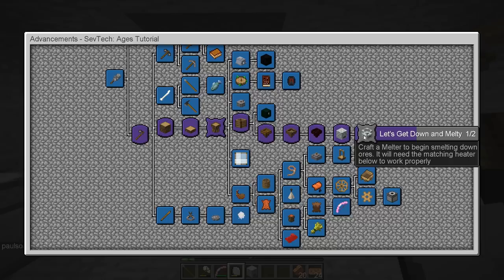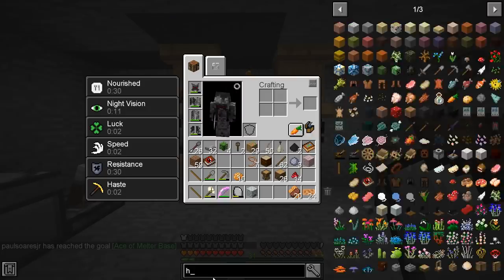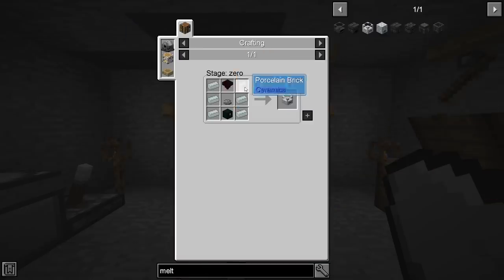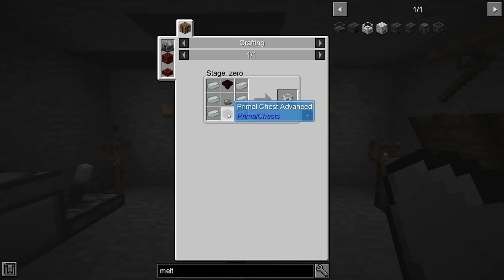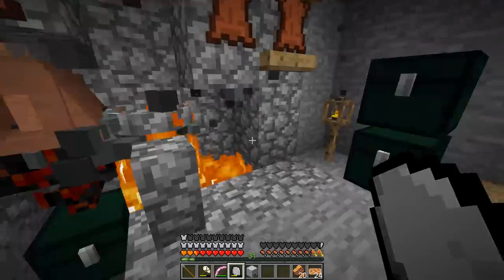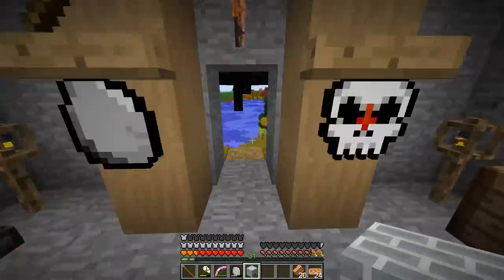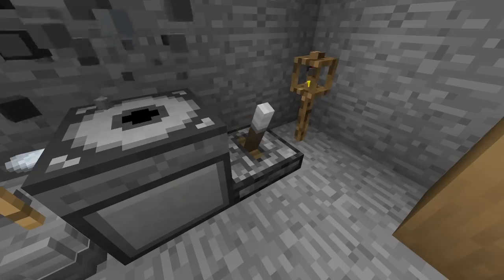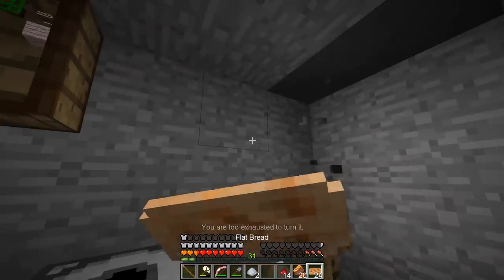We've got to craft a melter to begin melting down ores! Let's check what a melter requires. We need six more porcelain, another flame grilled whopper, another stone grill, and a primal chest advanced. We'll do that next time. Actually, maybe we should do it right now — let me check the time on this episode. I'm back and I'm cranking the crankshaft trying to make more porcelain, but we're running out of time.